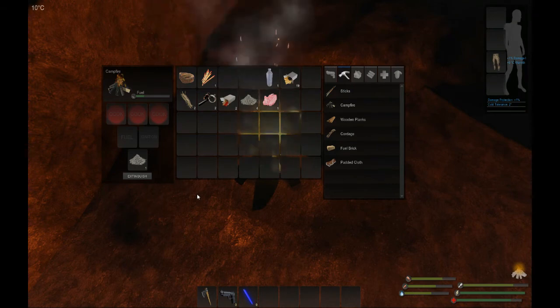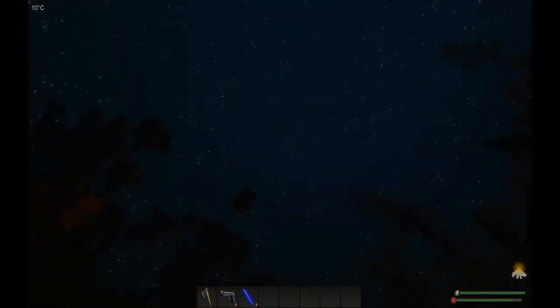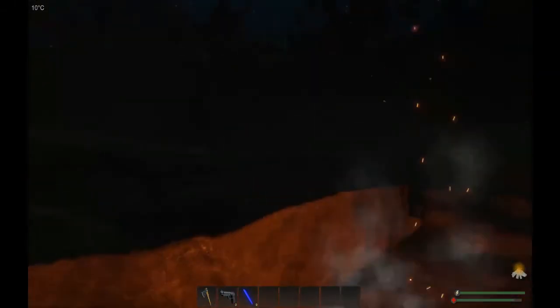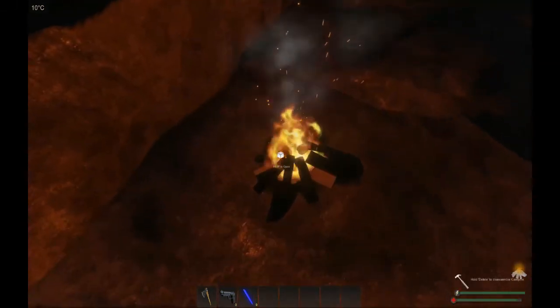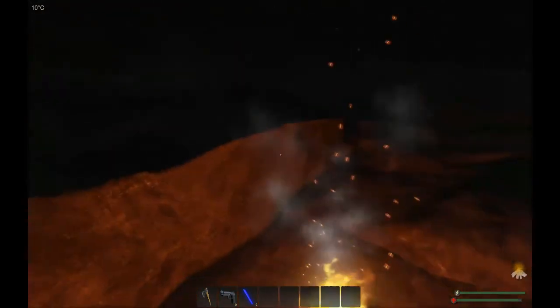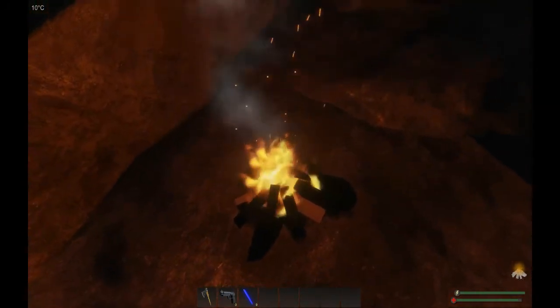I'm going to press G again and here we are — we're in the middle of the night with the beautiful night sky. I think we're pretty protected from any wandering animals. You can be attacked by animals if you don't have a base foundation, which I'll show you in another video, but staying on a rock and out of the way should protect you to an extent.